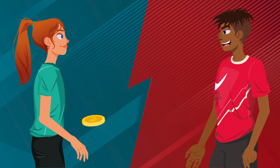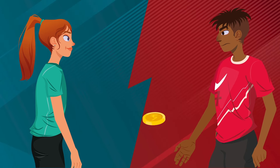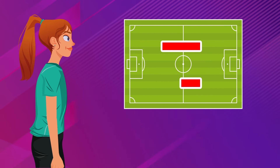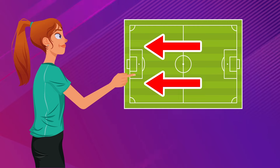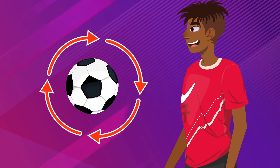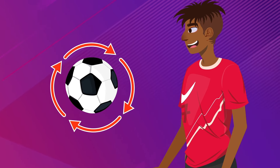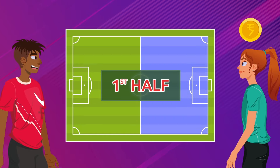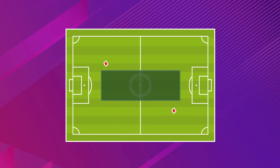Before the game starts, referees ask team captains to toss a coin, choosing either heads or tails. The team that wins the toss decides which goal, that is, which side of the field they will attack during the first half of the game. The other team will take the kickoff. For the second half, the winning team takes the kickoff, and both teams will change fields.